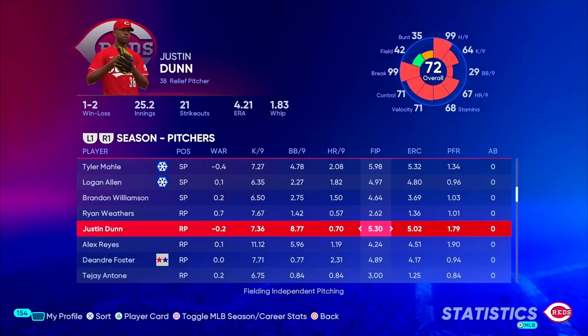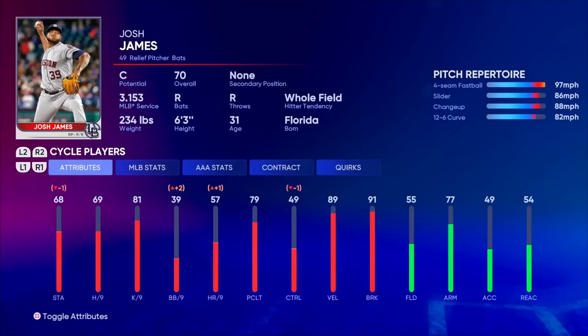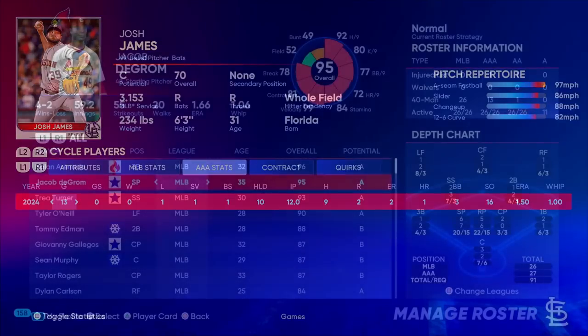Before we move on to the next game, Justin Dunn is going to be sent down to AAA Louisville. He has been quite disappointing this season — he's walking more guys than he's striking out, with about 25 walks in just as many innings, which is unacceptable. Taking his place in the big leagues is Josh James, who has been fantastic in AAA with 16 strikeouts through 12 innings and only three walks. He's being rewarded with a call-up to the big show.